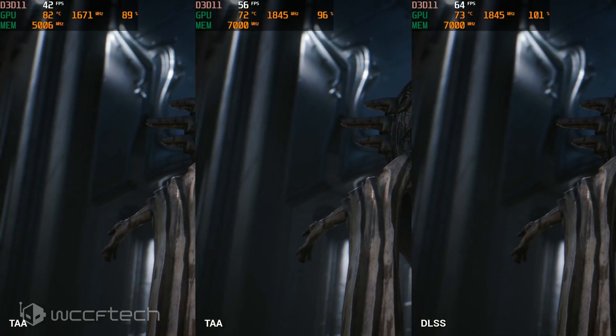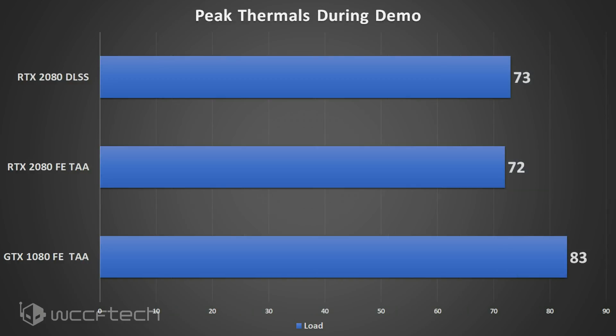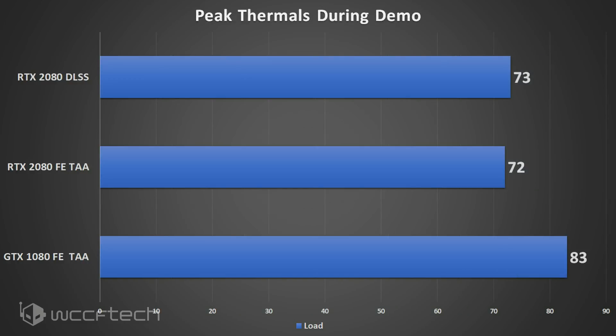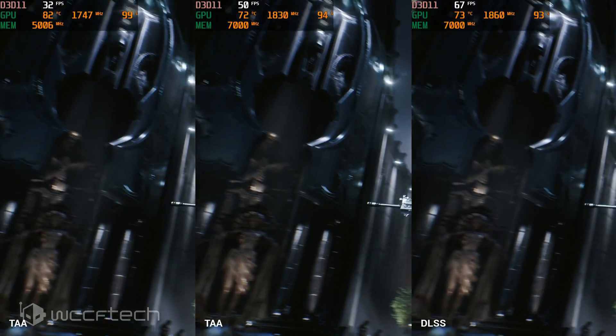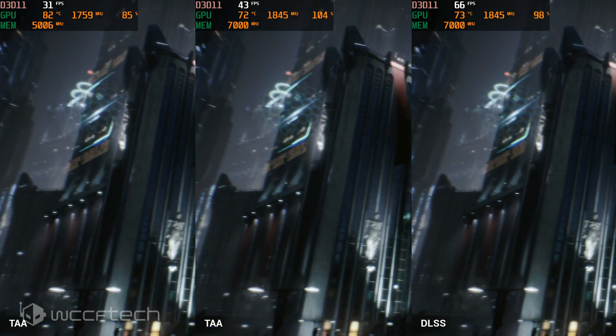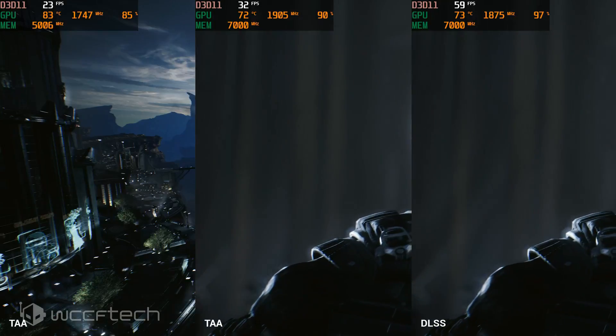Checking power draw figures during the demo shows a small but measurable power increase, but it's smaller than expected, if I'm quite honest. Moving on to thermal testing again shows a small but measurable increase. Something I'm curious about is when the RT cores get loaded in addition to all the others — so far we're not even able to fully load down the full GPU, and that's going to be fun to see later on.